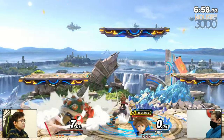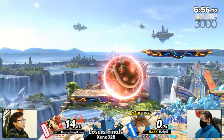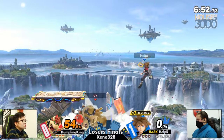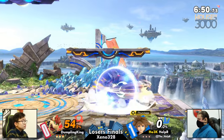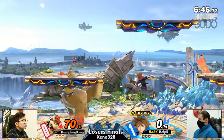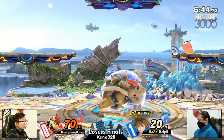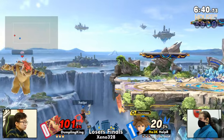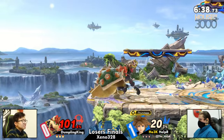Into Battlefield we go. The runoff on the fire — so good. And the intercept on the down air as well. It worked once, but Helper is making sure to throw out those lingering anti-airs to keep things alive. He's going for some really cheeky extensions as well, thanks to Bowser's big body. The counter instantly — the dash back forward smash. Can Helper complete the stock? No, he cannot.